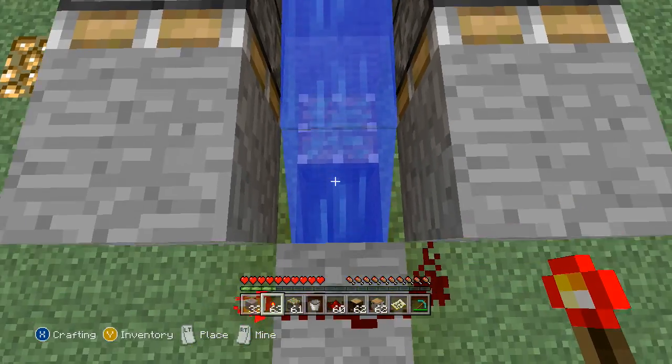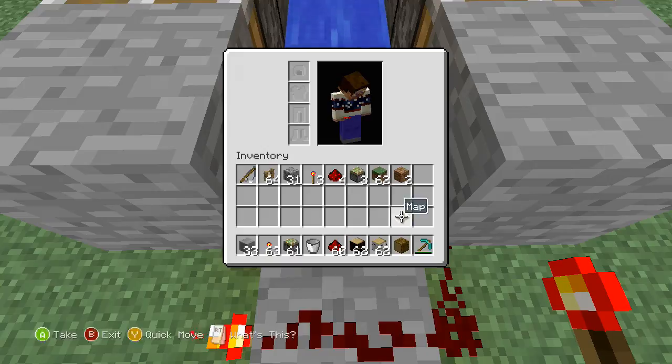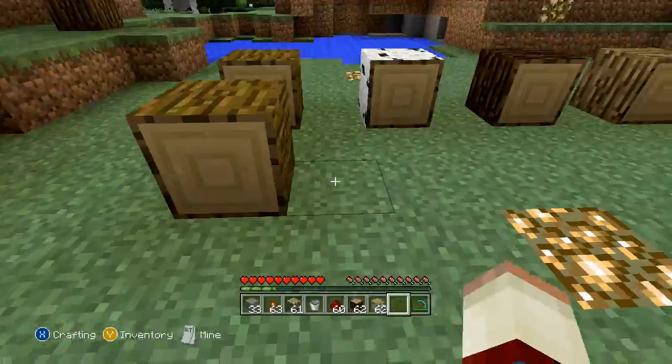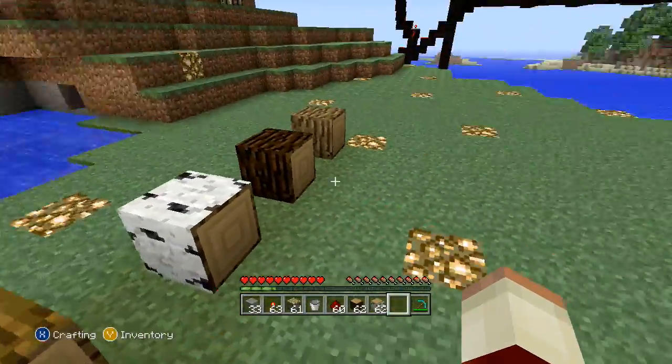If I go ahead and jump down in there and grab it, you can see right here in my inventory I now have a sideways piece of jungle wood. It does call it oak wood, however it is obviously not oak wood because this is oak over here and this is jungle wood here, so they are obviously different.